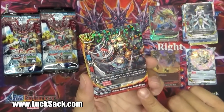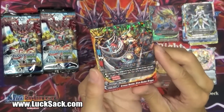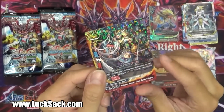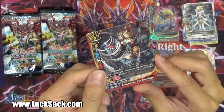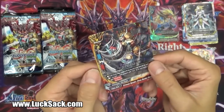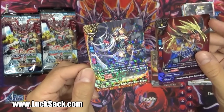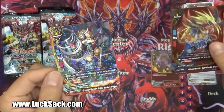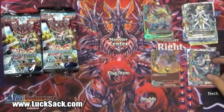And then we have Crimson Battler Drum Bunker Dragon - a key to a lot of people. A lot of people are going to be running this as a buddy. Call cost pay one gauge and put the top card of your deck into this card's soul, so it does have soul guard. If you have a card equipped with Fist in this card's name, this card gets Penetrate, and this is a 5-3-2. So matched up together you'd have 8 with Penetrate - that's a really, really strong combo. I'm really happy I got that one.